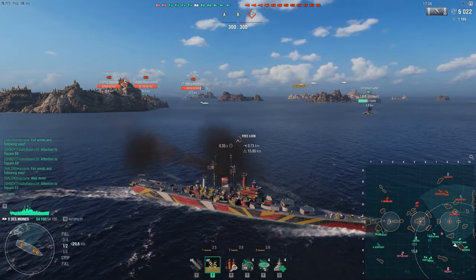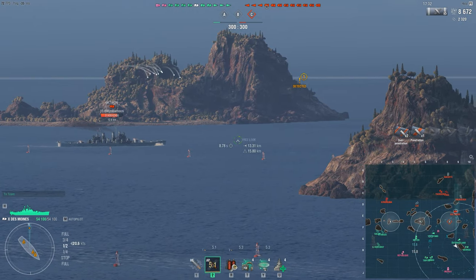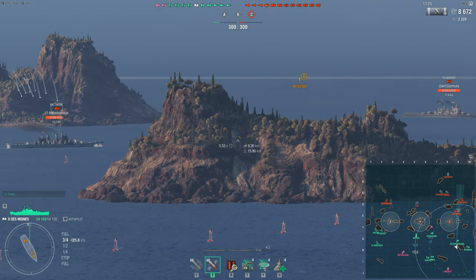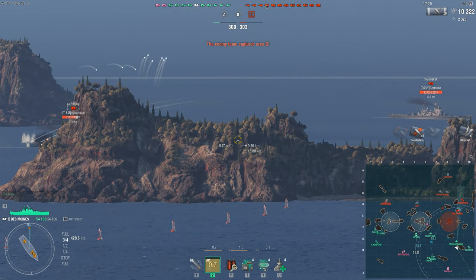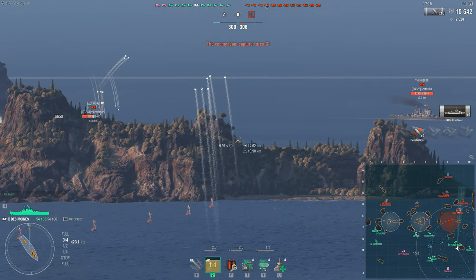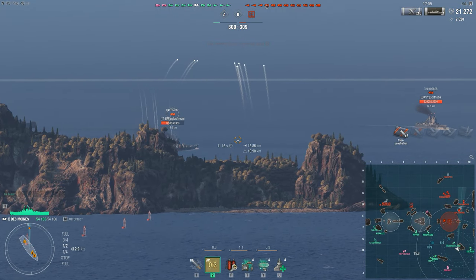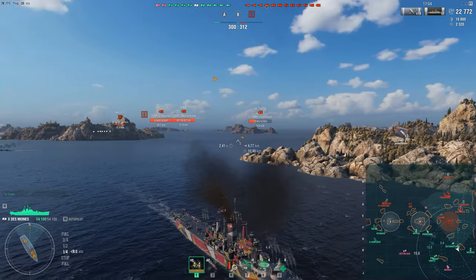So back to the match. I spawned on the eastern flank and took a slow approach to the cap because I wanted to see what my opposition looked like first before committing. We are accompanied by an Östergötland and a Georgia, although our DD already lost half of her HP to rocket planes and seems to be retreating. With two Thunderers, an Iowa and the CV on the opposing side, we definitely cannot afford to be the closest ship to the enemy without cover, so I waited for the Thunderer on the outermost right-hand side to shoot and then started to turn away from the cap.